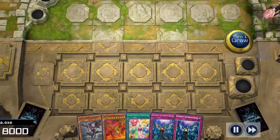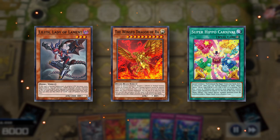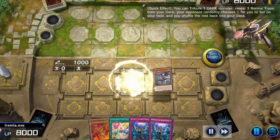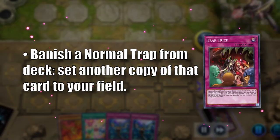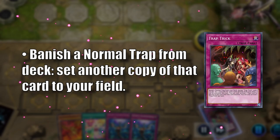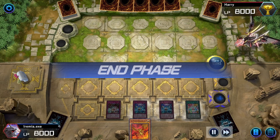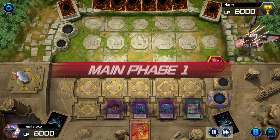Wow, that's a weird hand. Lilith, an Egyptian god, and some hippos. It might look strange, but if things go right, we should be able to turn this into a win. Let's summon Lilith and use her ability to tribute herself and reveal three copies of Trap Trick from our deck. Since they're all the same card, it doesn't really matter which one gets chosen. So set a Trap Trick along with the rest of our cards and pass turn.